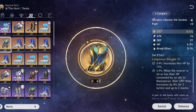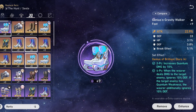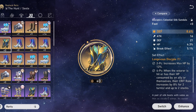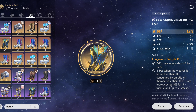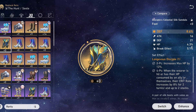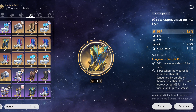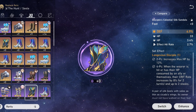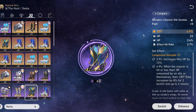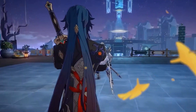Now the boots — some of these boots are actually just bad. Defense percent is a very bad stat for Blade. You don't want to see defense, and you don't want to see attack on the boots. HP percent is realistically the only really good main stat for the boots, and break effect as a substat is okay too. If the main stat on your boots is defense percent, that is not good for the character.